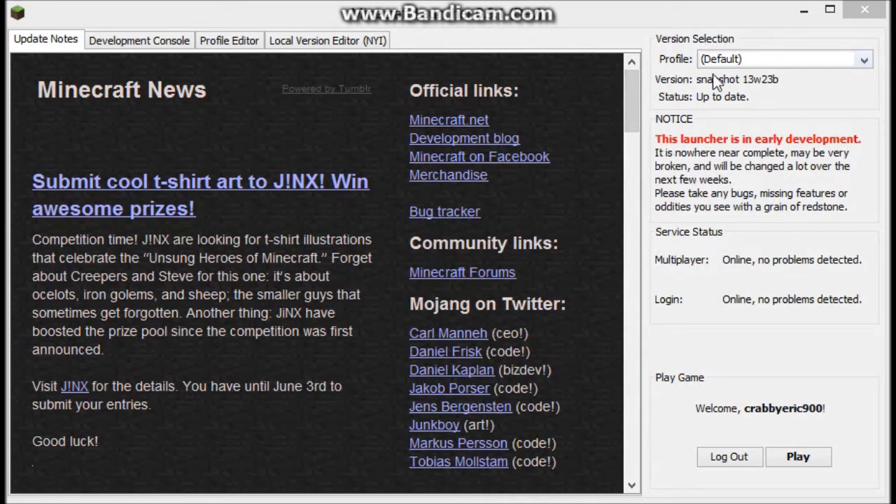Usually up here it just shows what version it's in, but they changed it a little bit. But all this is the same — like this was here, and this was here — the multiplayer login and stuff, the play game button, that was all here, and the message saying that the Launcher is in early development.